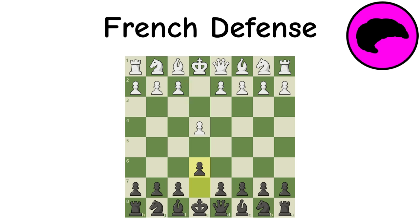French Defense: A popular defense versus King's Pawn, it builds to counterattack the center with a quick D pawn push. There is a large weakness — the nicknamed 'French bishop' — because it is always blocked in, causing this bishop to be weak. If circumvented, however, the French is one of the best ways to fight E4.